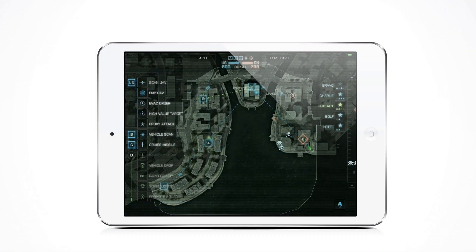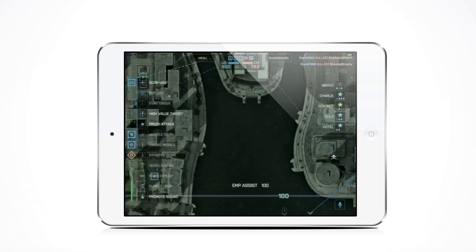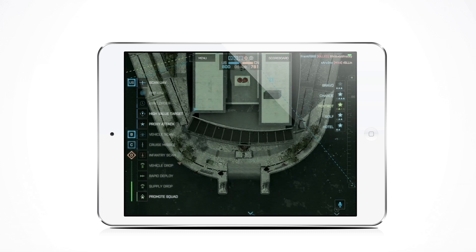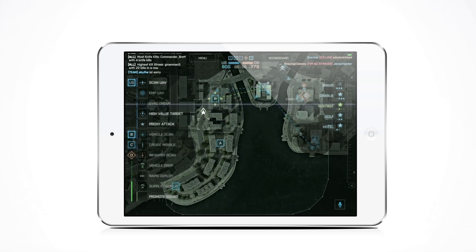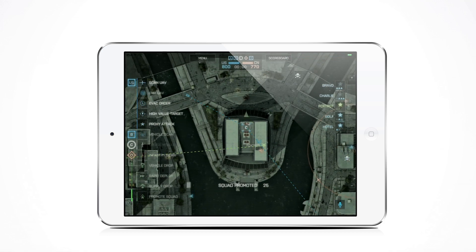If you're playing on a tablet, it's a very similar experience but not as robust. All of your actions will be listed on the left-hand side — no menu pop-up is necessary. Touch the action you wish to perform and drag it onto the map. It doesn't matter where you release it for things like proxy attack, infantry scan, or vehicle scans, but all other actions do — where you release it will determine where the action is performed. The squads are still listed on the right, but you can't see the individual player classes in each squad. You also don't get the player feed or 3D view when the map is fully zoomed in. To promote a squad or give rapid deploy, you need to drag the icon onto the squad leader on the map. You may have to zoom in to select the correct squad if multiple squad leaders are near each other. To issue orders, you drag the squad icon on the right to the destination on the map.